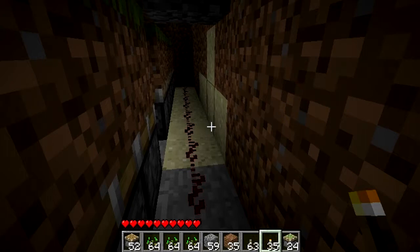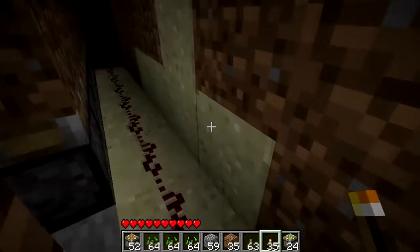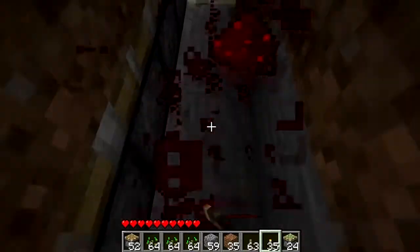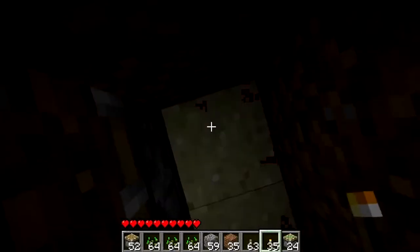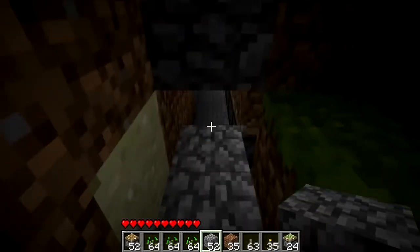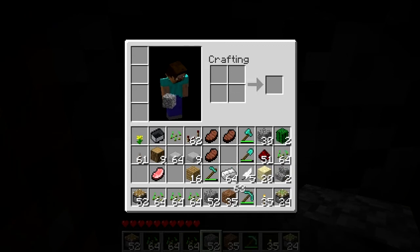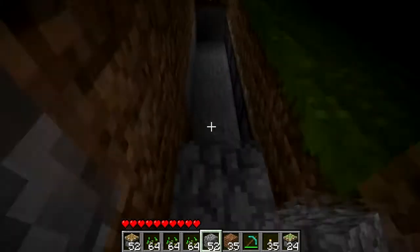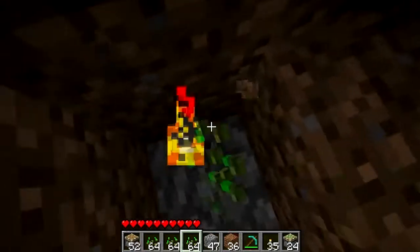Okay, we're back after that technical difficulty — we can hear Jacob now, finally. I realized that I dug one block too deep on this side, so you're going to have to do this. Like this, and you're going to repeat the line of redstone and get rid of this torch then.